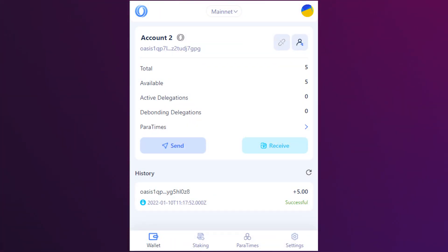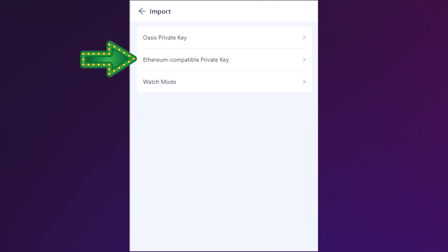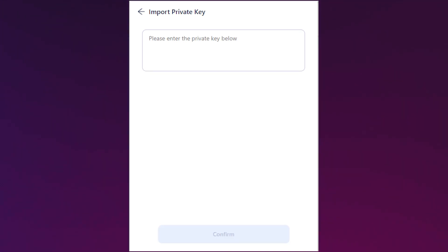Open your Oasis wallet and select the circle in the top right corner to go to account management. Select the import tab and then select the Ethereum compatible private key tab. Create your account name — I'm going to go with MoreCoin Emerald, but you can choose whatever name you want. Then enter your private key from the MetaMask or Brave wallet.